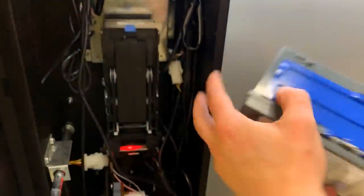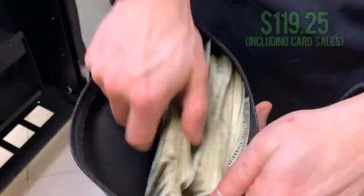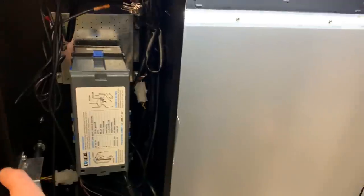We've got some quarters — not too bad. Let's dump those in and grab the DBA. We're looking at $119.25 in nine days — that's awesome, and more than our previous collections. It makes sense because we charge a little more since we have bottles instead of cans, and it all adds up.